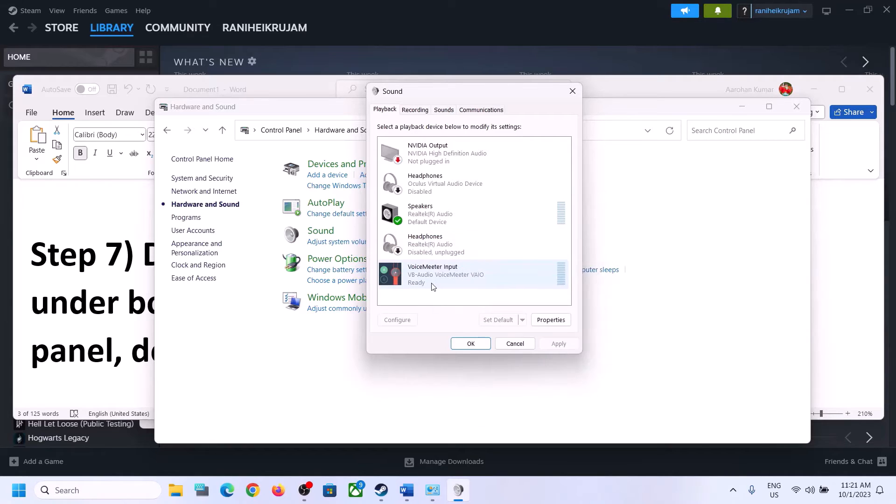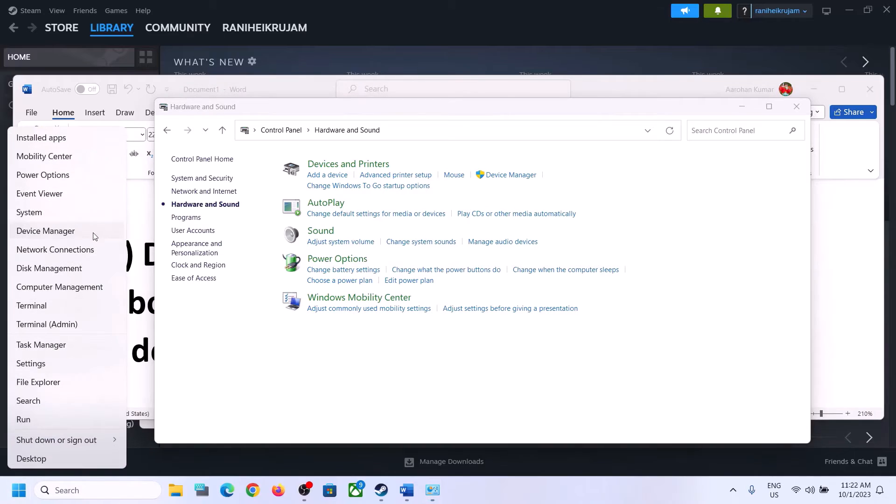If you have a VoiceMeeter or any other audio device you're not using, right-click and disable it. I'm not going to use NVIDIA output either, so I'll disable it. Make sure that only the audio device which you are actually using is enabled, and disable the rest.